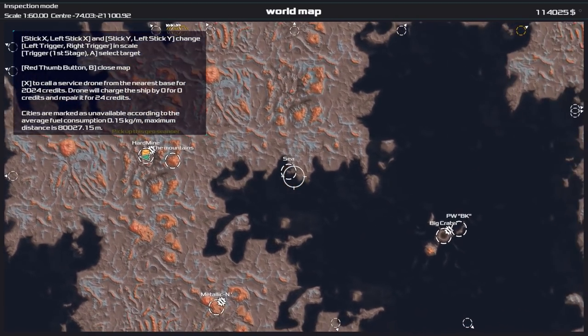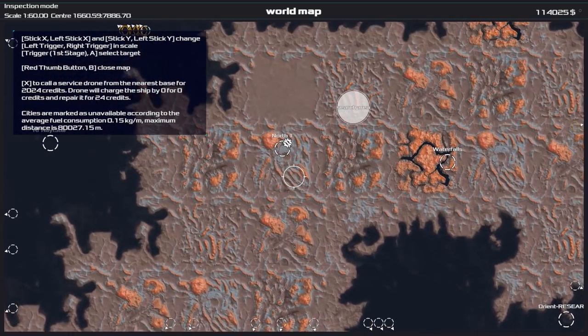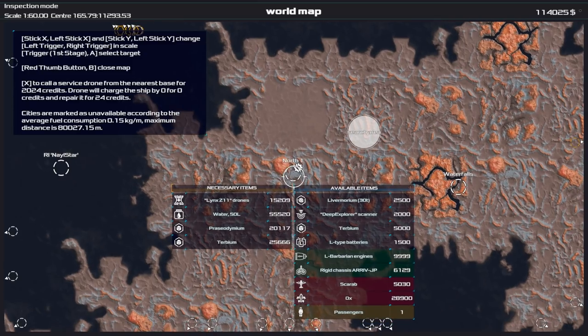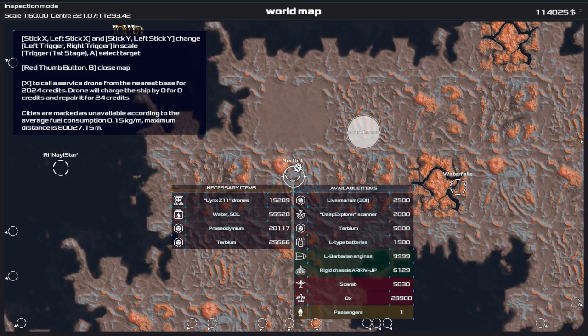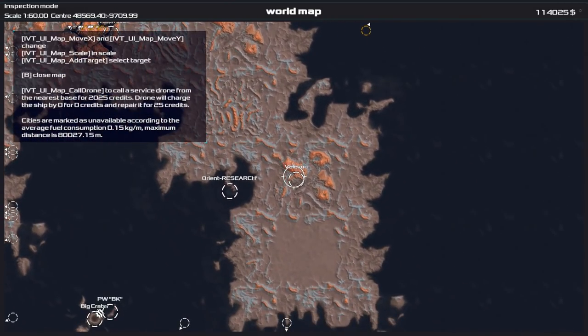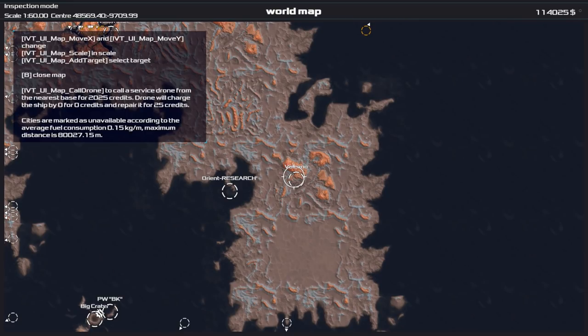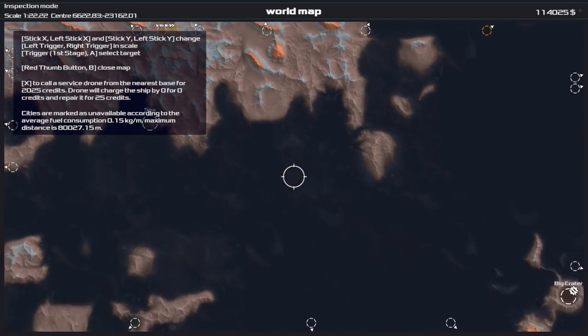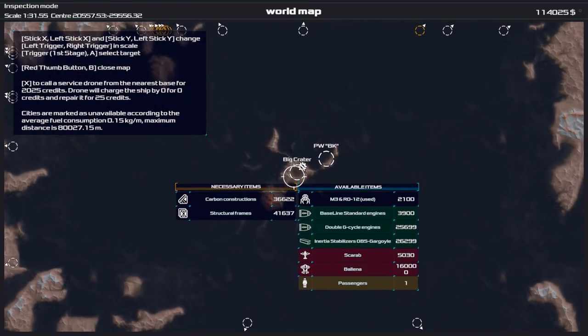I'm actually going to pick up that passenger. We have some other locations we can check out — over at North 1 they're buying water for 55,000 credits, at Turbium for 25,000 credits. This is essentially how you go about doing trading within the game: just scroll around and have a look at what sort of locations you might want to visit.